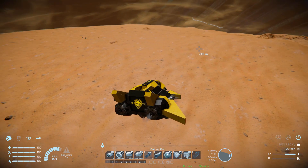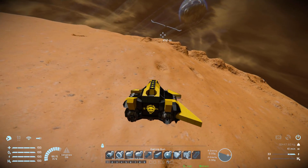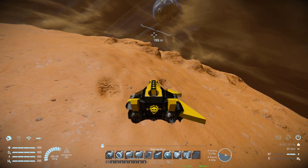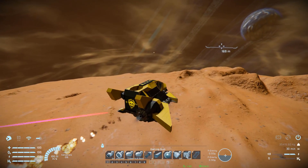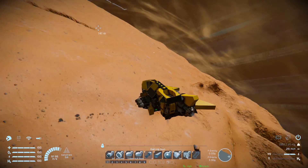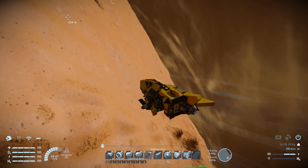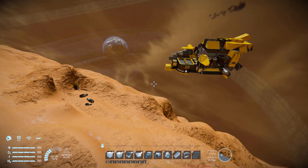Flying all the way around, its main weakness seems to be its turning radius — but as soon as it gets sight of you, it's going to start blasting. It's now going to start shooting the side. It doesn't look like I'm going to be able to survive anymore — there goes my cockpit, and there goes the rest of the dex fighter.